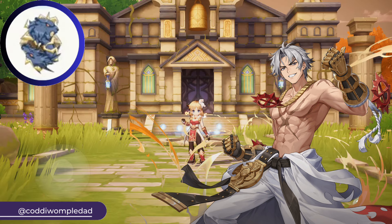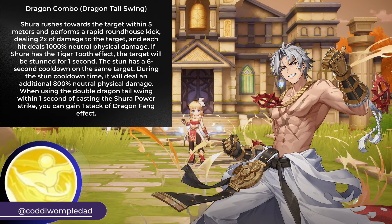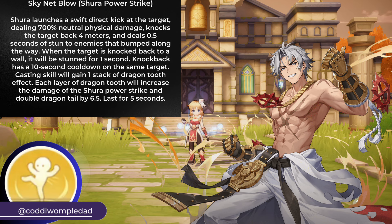For the Fast Strike build, there will be additional effects when using one skill after casting another skill. Using Dragon Combo deals 2 times neutral physical damage, and if you have Tiger Tooth effect, this skill will inflict Stand Status and deal additional damage. If you use Dragon Combo after using Shura Power Strike, you will gain a Dragon Fang effect. Using Power Strike deals neutral physical damage and knocks the target back 4 meters, inflicting Stand Status to enemies that bump along the way. If the target hits a wall, they will be stunned for 1 second. Casting the skill again after 1 second adds 1 stack of Dragon Tooth effect.